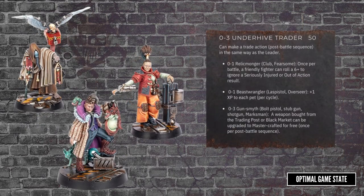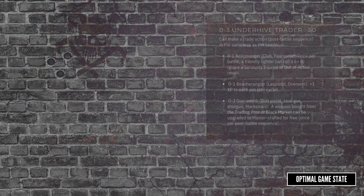Then we have the Underhive Traders, of which there are three different models. Each has a different type of bonus connected to the Trading Post. The Relic Monger gives a 6+ to ignore Seriously Injured or Out of Action. The Beast Wrangler gives +1 XP to a pet per cycle, while the Gunsmith lets you upgrade a new gun to a Masterwork version for free. These will all look fantastic alongside the Marketplace scenery set.